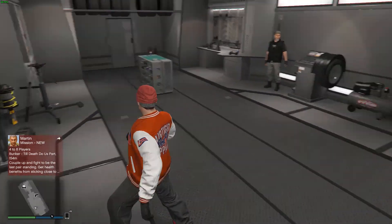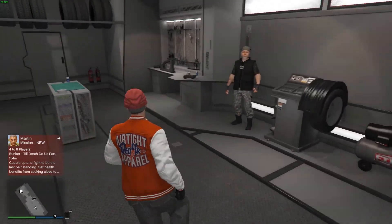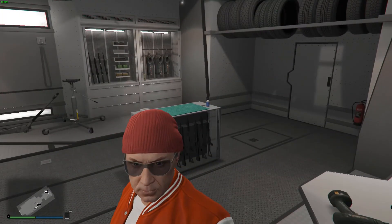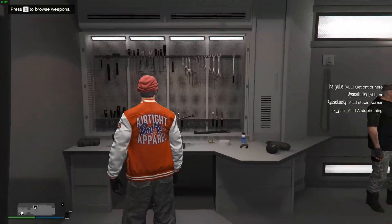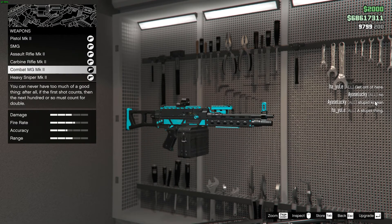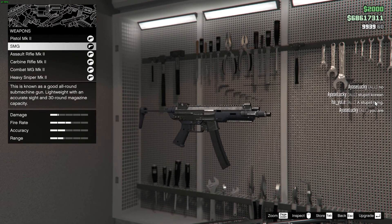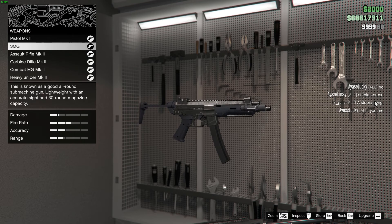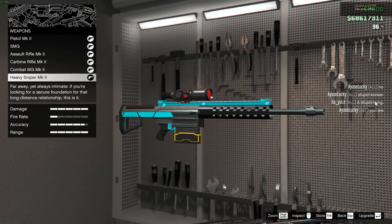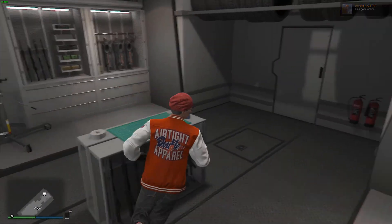It's quite big since it takes up two bays. This is the mechanic you saw outside when you customize the cab and trailer. Here is the Weapon Workshop where you can customize Mark 2 weapons. As you can see, some of my weapons are really well customized — the only weapon I haven't modified is the SMG, but my other weapons have been modified quite nicely.